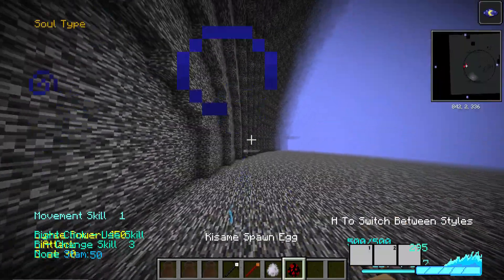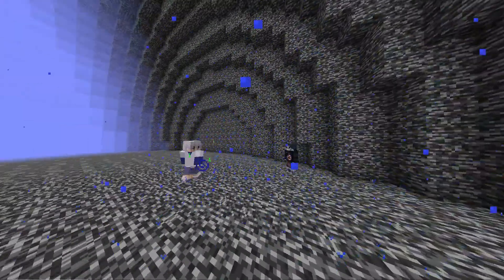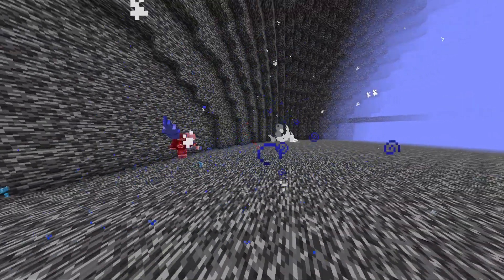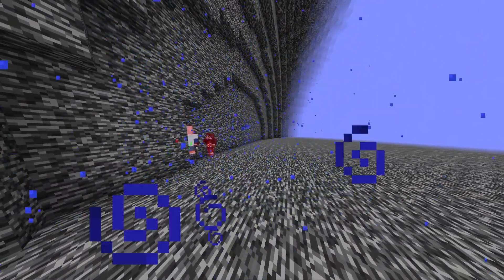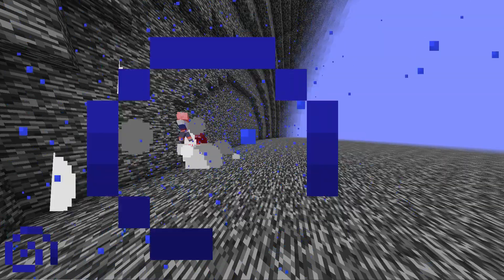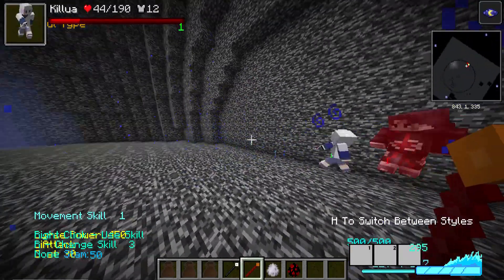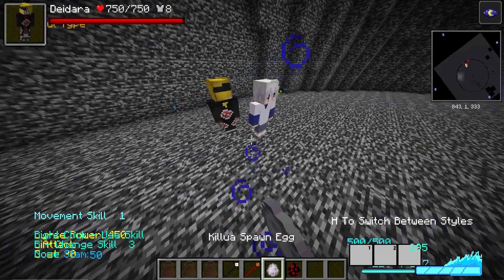Since next we're moving to Kisame — there are a lot of Akatsuki members that have been added. Once again, all of them have just one jutsu for now. His only ability is the Water Shark Bullet, and Killua obviously has a lot of lightning style, which is very unfortunate. I wonder whether a Minecraft Naruto mod can eventually add something like elemental type effectiveness — like lightning style being super effective against water style. The fight is going well — wow, it's going insanely close. Okay, let's see — cool, goodbye.